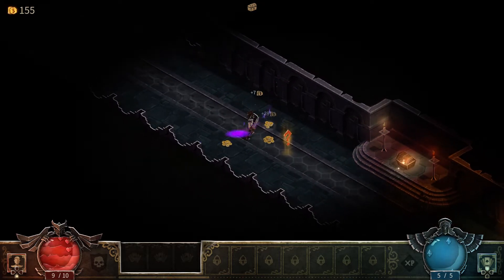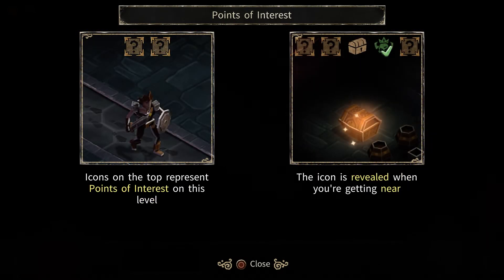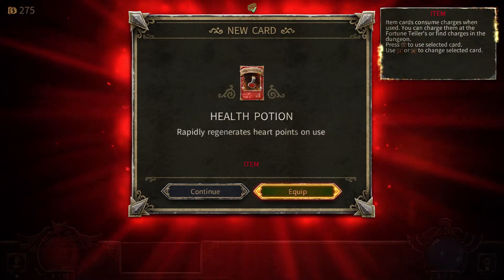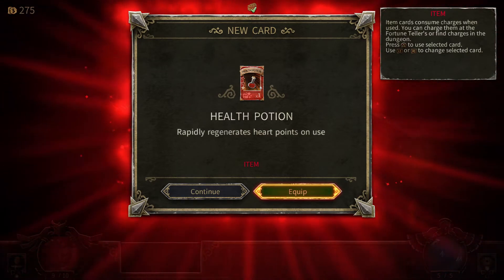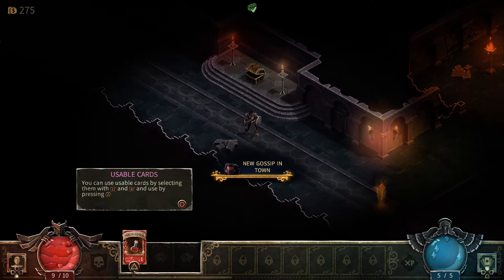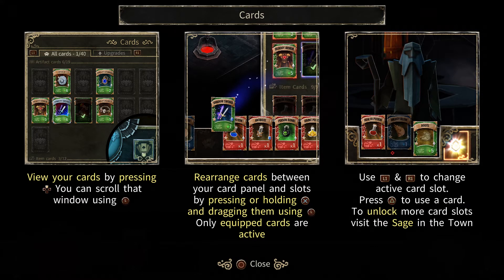The movement and attacks feel good — going faster is nice. Points of interest icons on the top represent locations on this level, revealed as you get near. Found a health potion — item cards consume charges when used. You can recharge them at the fortune teller or find charges in the dungeon. Press triangle to use the selected card; L or R to change it. At 9 out of 10 health, I don't really need the potion.